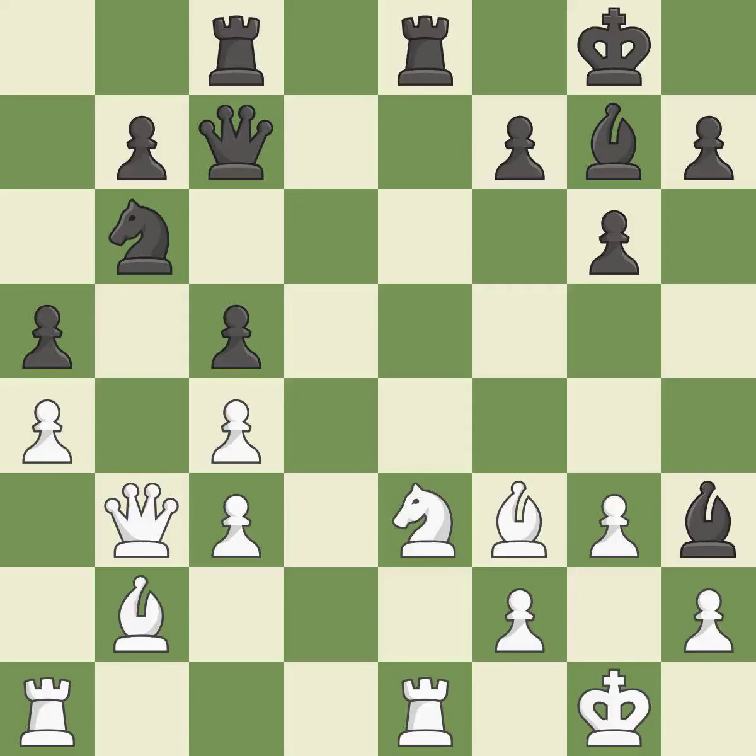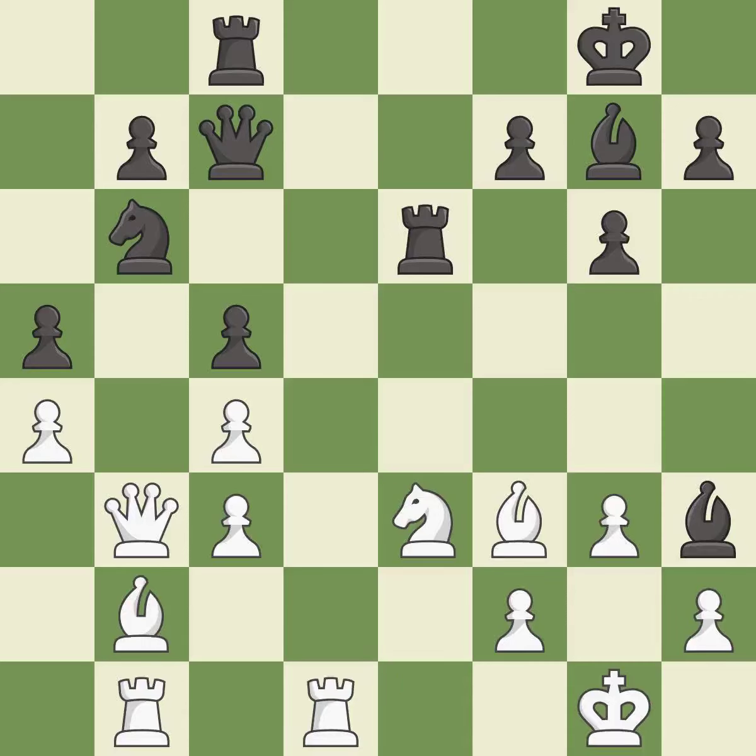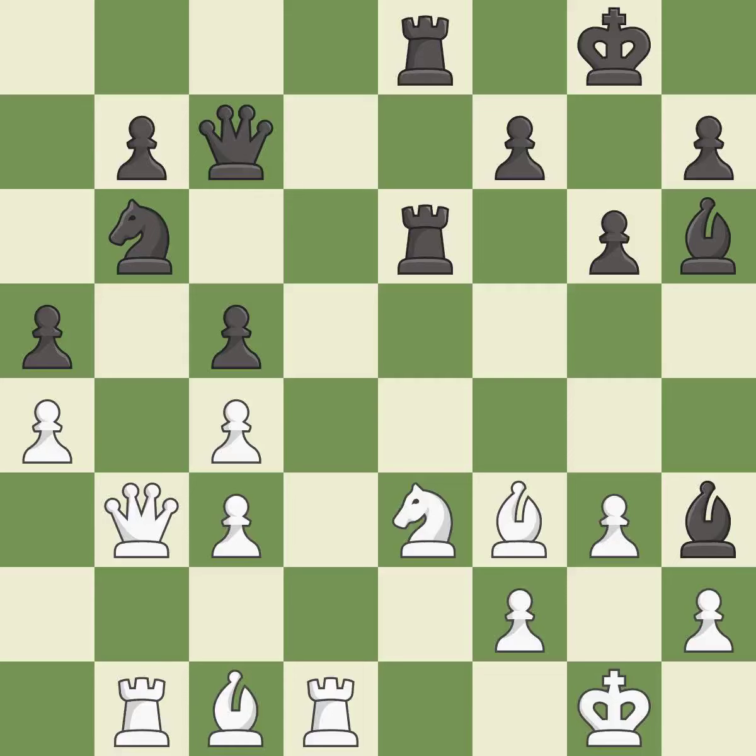Recaptures, it is good. A rook is activated by developing it off its starting square — it is good. Very precise, it is best. This ignores an opportunity to take an outpost with the knight, allowing the opponent to challenge the opposing rook for the open file — it is a mistake. White misses an opportunity to challenge the opposing rook for the open file — a miss. The knight is now adequately defended. This threatens to reveal an attack on a bishop — it is best. The rooks are coordinated and powerfully doubled on the file.